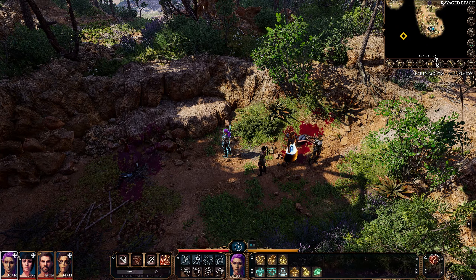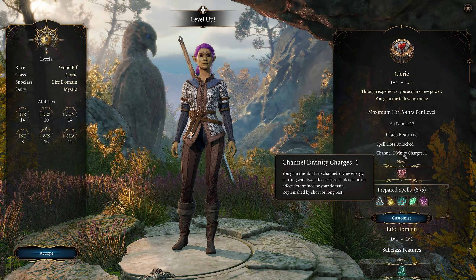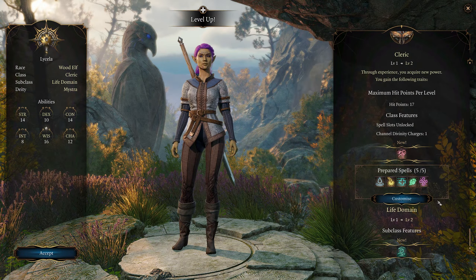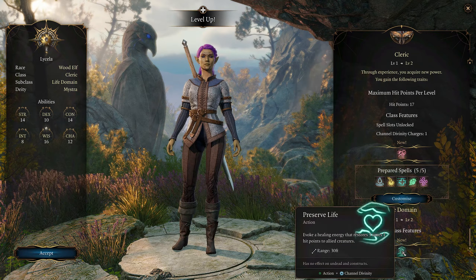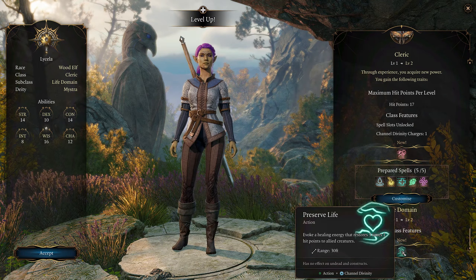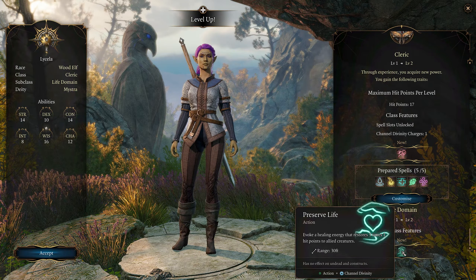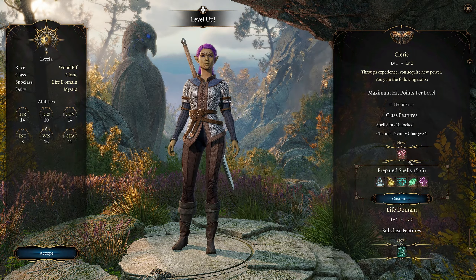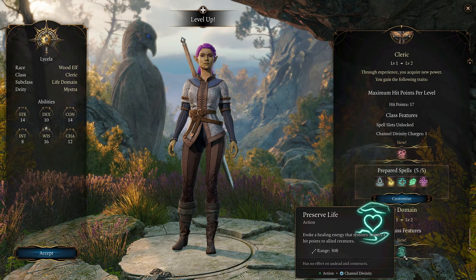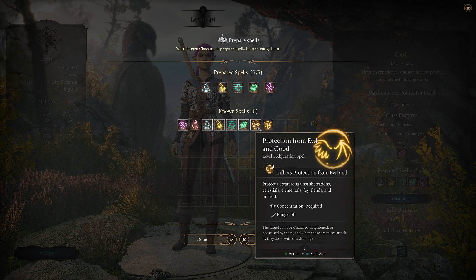We'll see about defending them from those goblins that we gotta get the jump on this time because we know they're going to be there. So let's start with ourselves as cleric: we get more spell slots, we unlock channel divinity to turn undead, and we get a new subclass feature - Preserve Life, an action to evoke healing energy that restores three times one hit points to allied creatures, costing our channel divinity charge.